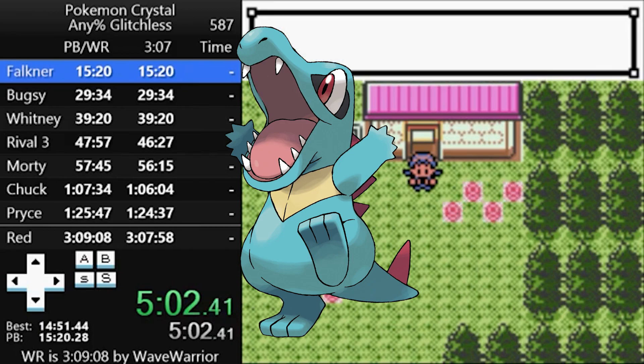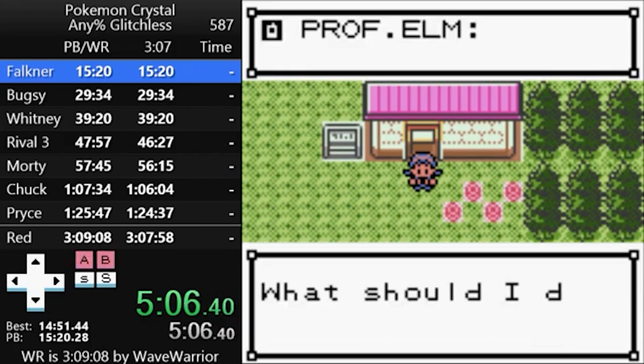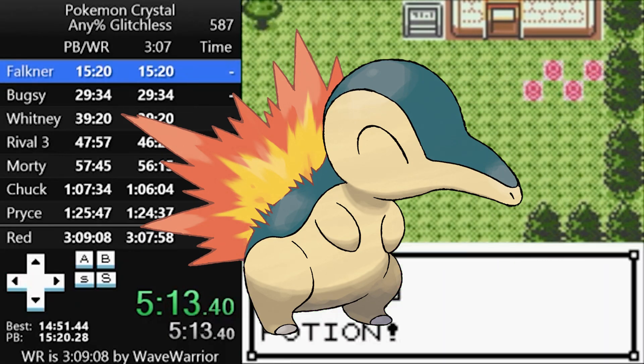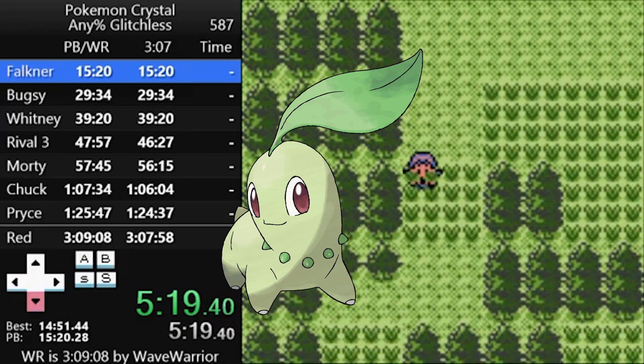Totodile is the best starter for a handful of reasons. For one, it learns Rage, an incredible move in the early game — every time you take damage, the move gets stronger. Cyndaquil gets Smokescreen instead, which just lowers its opponent's accuracy, not ideal for a speedrun. Chikorita — don't even bother — it has a type disadvantage against both of the first two gyms.